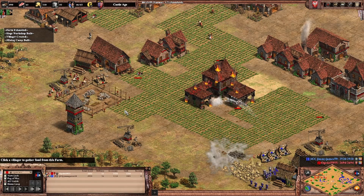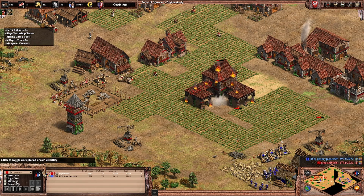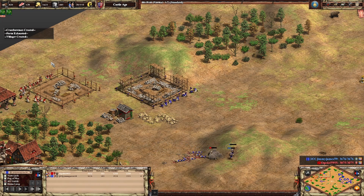Everybody remembers that old saying, a man's home is his castle. But a lot of people forget the other part of that saying — that a man's castle is his greatest weapon to conquer his enemies, subjugate their peoples, and to leave in ruins the civilizations that once dared oppose him. Old timey expressions, they're fun.